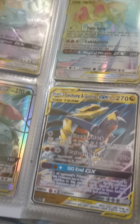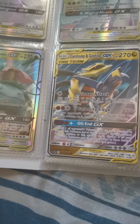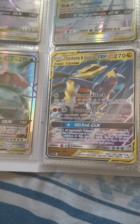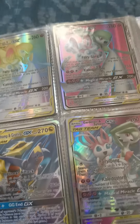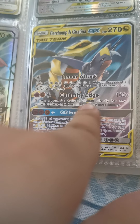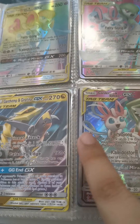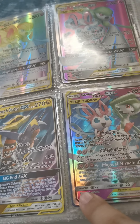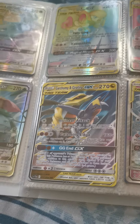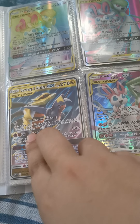Now we have Garchomp and Giratina, 270 health. Lane Attack: does 40 damage to one of your opponent's Pokemon — don't apply weakness and resistance for bench Pokemon. Costs one anything energy. Calamity Edge does 160 plus — if your opponent's active Pokemon already has any damage counters on it, this attack does 80 more damage, so 240 total damage. You need two fighting energies and one anything energy.